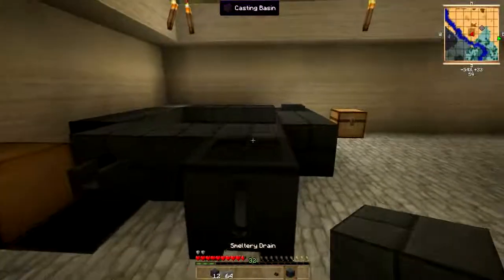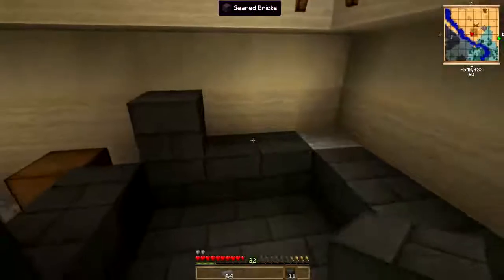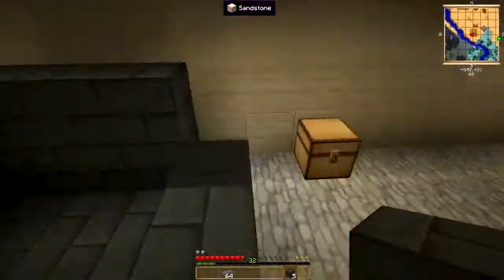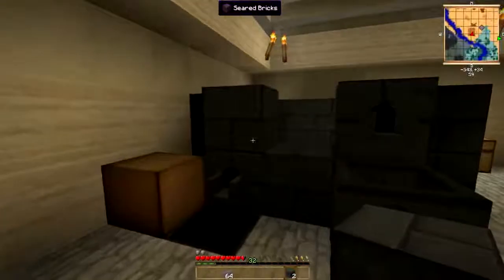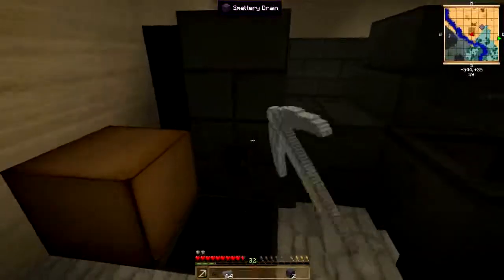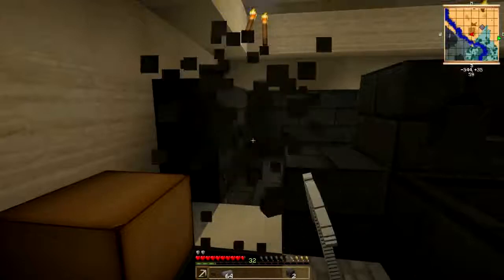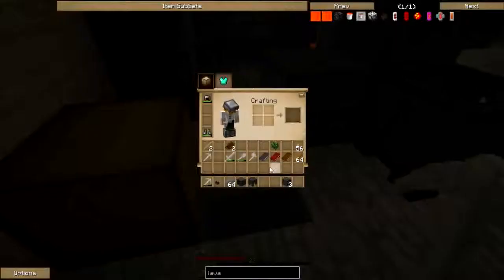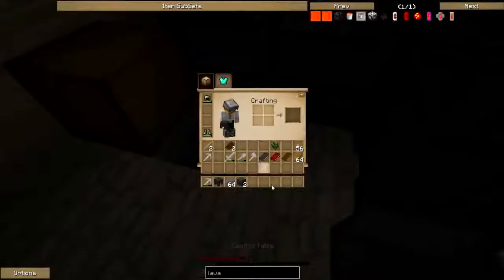Let's place that down there. As you increase the height of this, more ore can be smelted at the same time. And if you're in here, you'll take damage. I want to move all of these at once, just to leave this at a more manageable height. It's good that you can get all the components back when you do something like that.